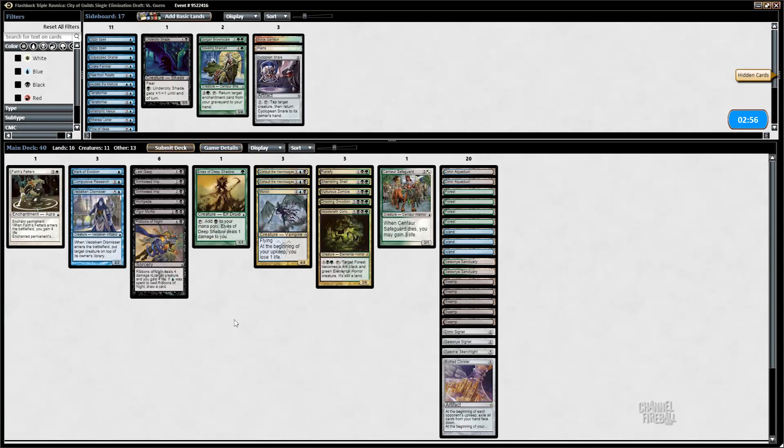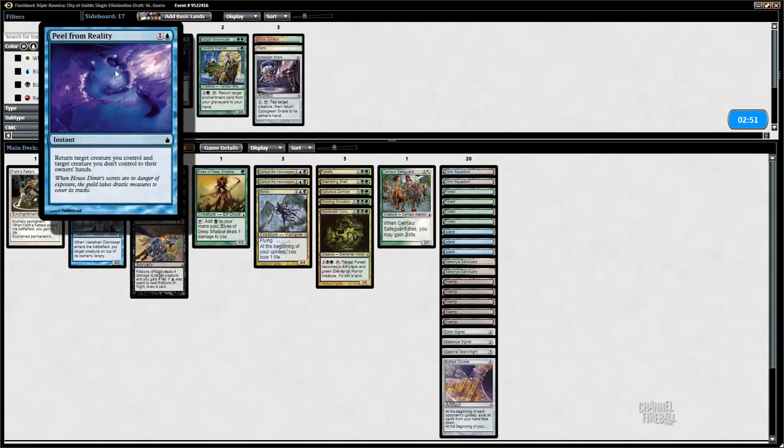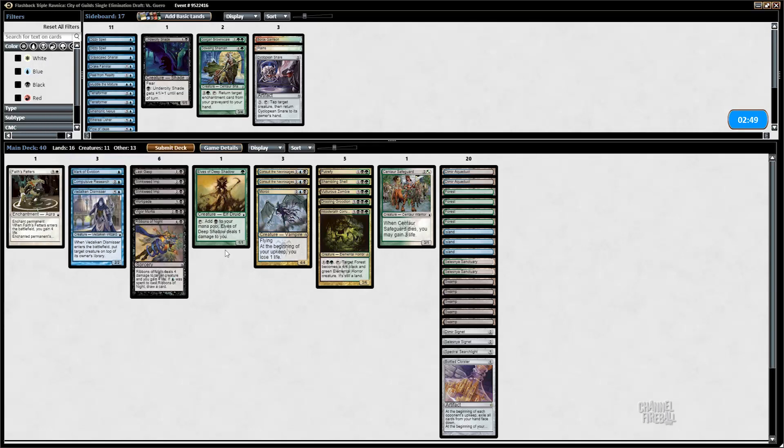Boom, all right. Playing against Boros — Peel gets a little better when they have cards like Rally in their deck, but I don't know that I necessarily want to add Peel here. I think we're good.